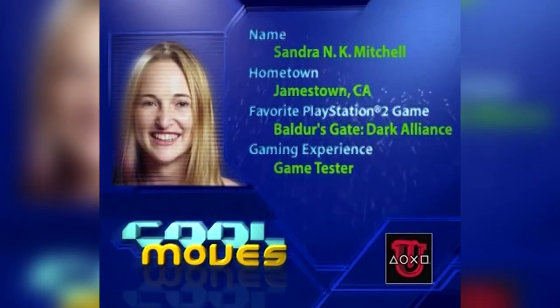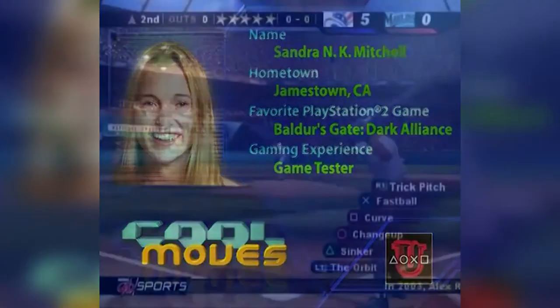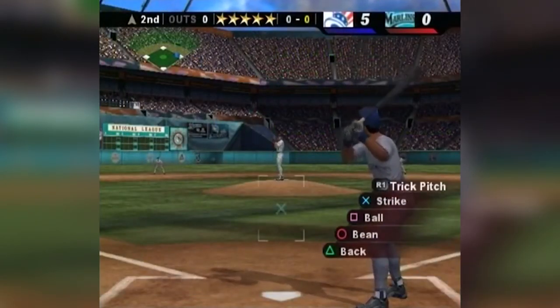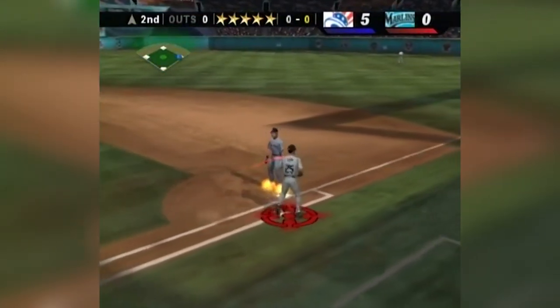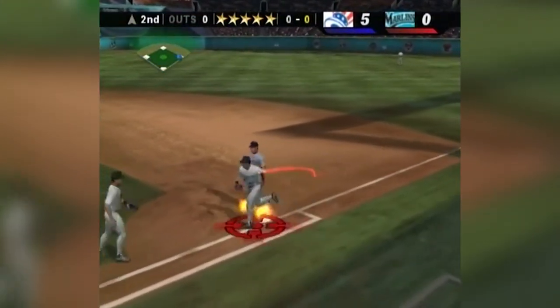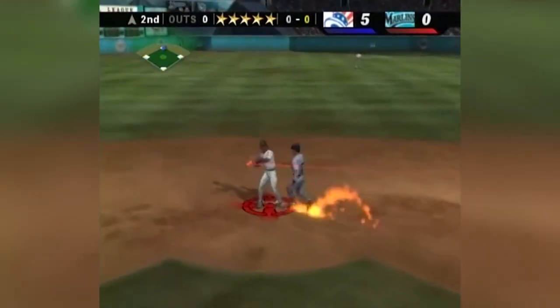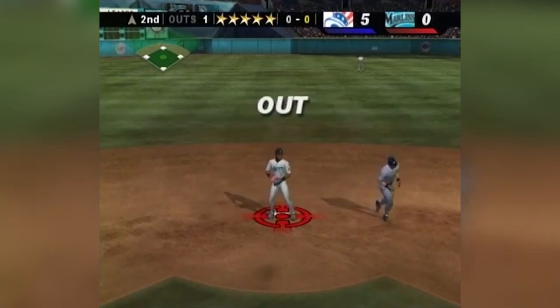Hi, my name is Sandra Mitchell and today I'm going to show you how to get a guaranteed out in MLB Slugfest Loaded. Now that you have a runner on first base, you want to throw to first base and let the runner hit you. Once you drop the ball, grab it and throw it immediately to second, and you can get them out every single time. Now this cool move only works in Slugfest mode with just one runner on first base. And since I'm not cool enough to come up with a cool move on my own, I'd like to thank Eric Cobbs for this one.